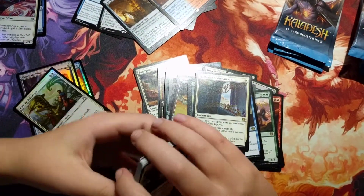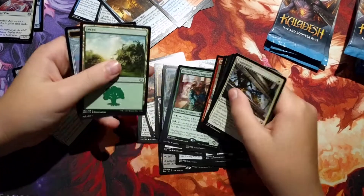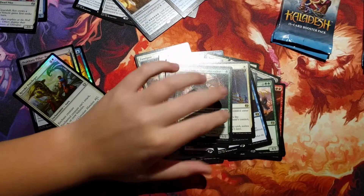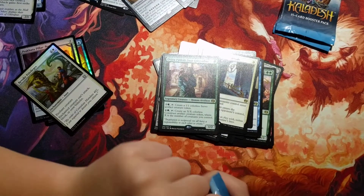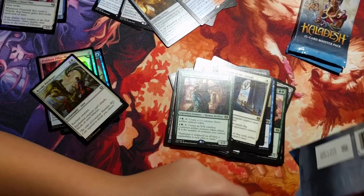I think Authority of the Consulate is a good sideboard play — for one mana, just to slow them down if they're a creature deck. I think it's a good card, but if it had a better ability and was two mana, it might be better.